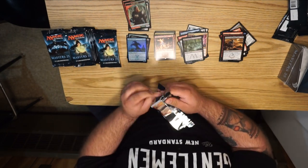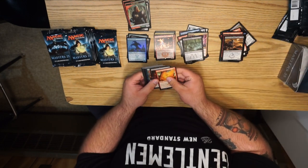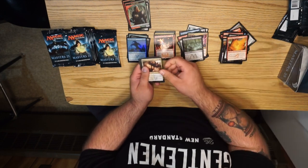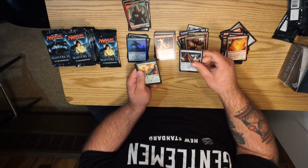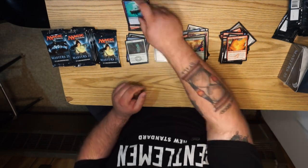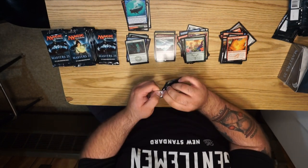Because you know, I'm 31 and I like old things. Going through the commons: Pillory of the Sleepless, Heavy Arbalest, Utopia Sprawl — fun reprint — Mikokoro Center of the Sea, and a foil Path of Peace. And a fish token, because that's what I want — a fish token.